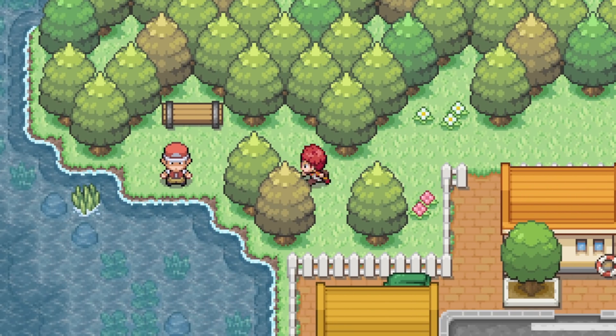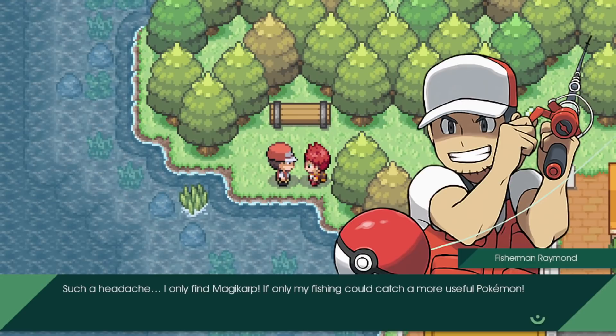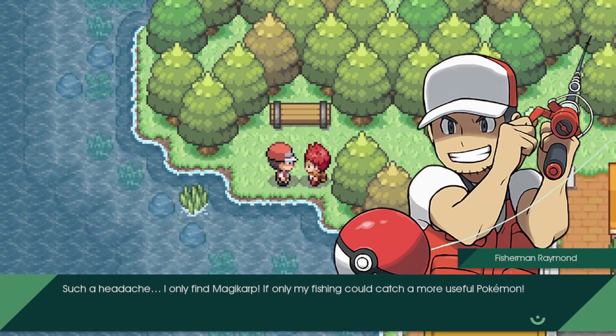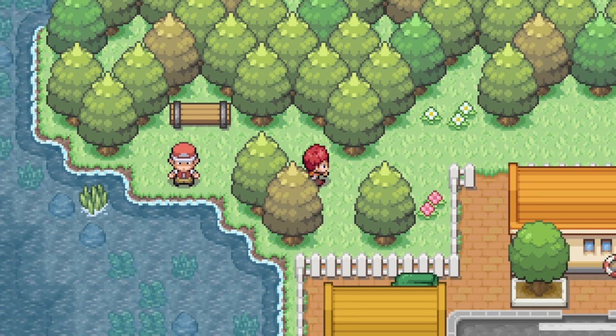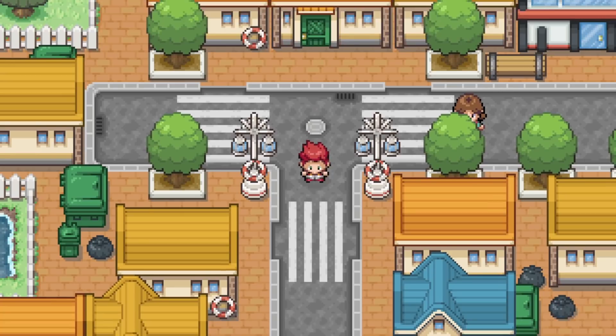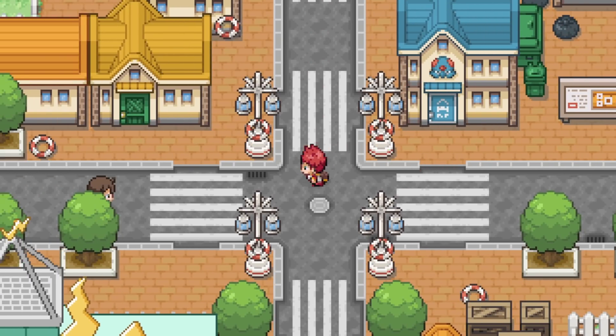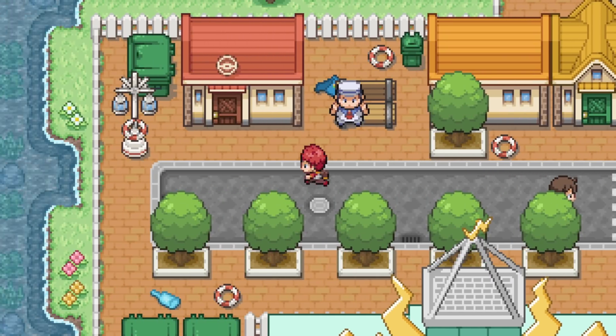We've got a nice little fishing spot here. Someone says it's such a headache - they only find Magikarp with their fishing rod and wish they could catch a more useful Pokemon. Magikarp's pretty good though, don't be knocking Magikarp. That house has got a little tentacle in the build - that looks really nice. We'll start down here, then make our way left to right.